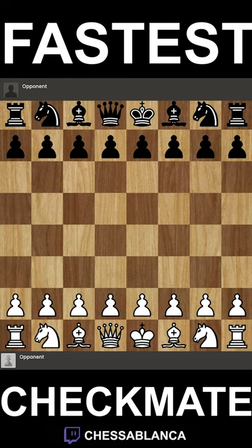Have you ever wondered what the fastest checkmate in chess is? If so, let's take a look at it right now. So black wins this position in just two moves. And for this idea to work, white, your opponent, literally has to be clueless.